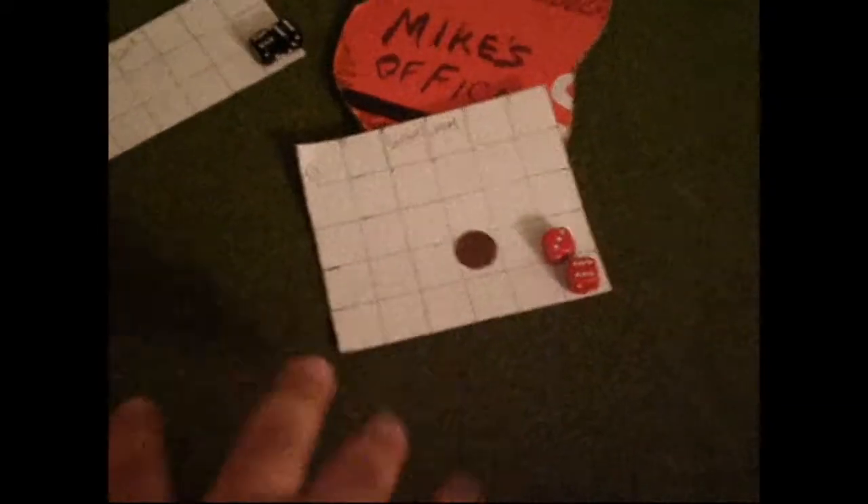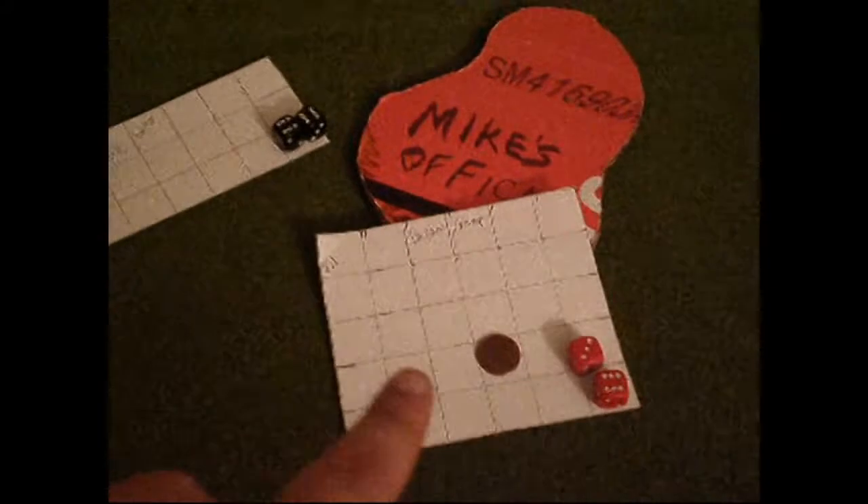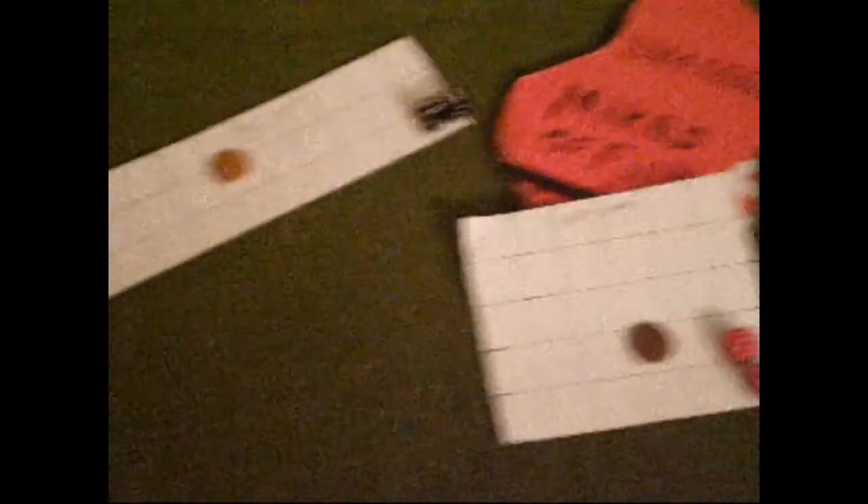We also have two Salamanders, Temple Guard with a Slann Mage, and then another unit of Skinks with Kroxigors. The Terradons get to make their Vanguard move, though we haven't done that yet.